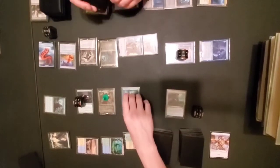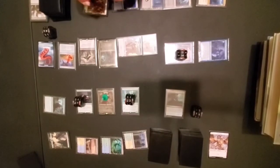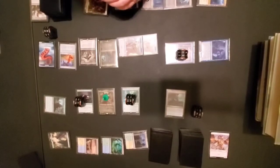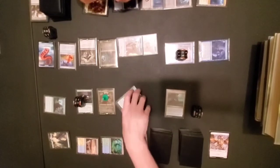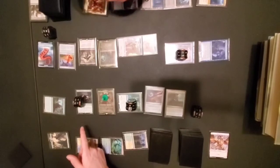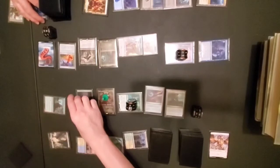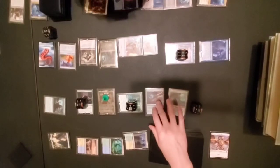I can only adapt once but now that it's got the 1/1 counters, instead of producing one mana it'll produce three. Add three mana of any type that you can produce — so now I'm going to add three mana instead of one and tap it to bring out an Arcane Signet. I'll also activate Scavenger Ooze's ability to exile that guy, put a 1/1 counter on my Ooze, and gain one life.